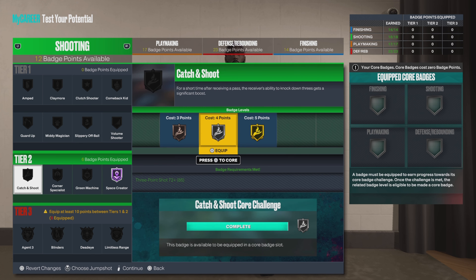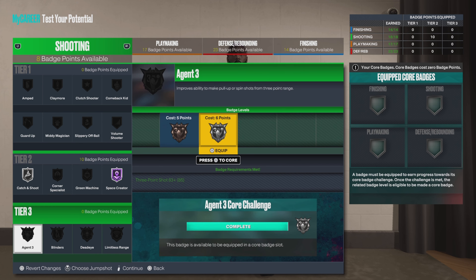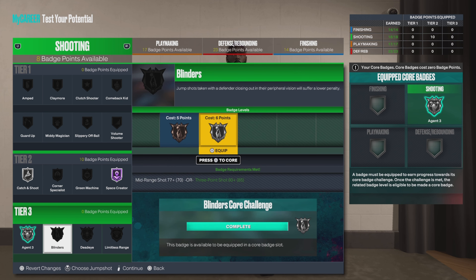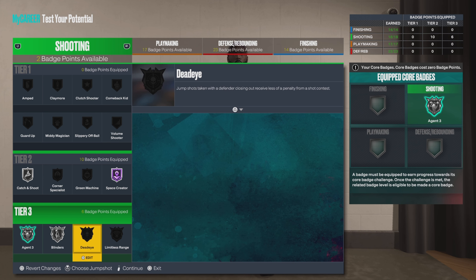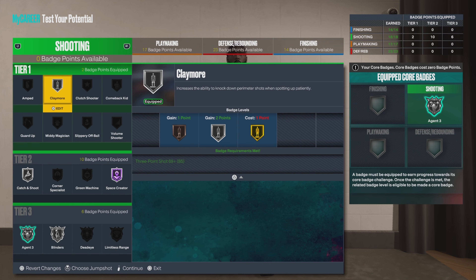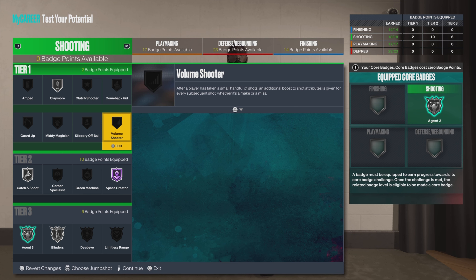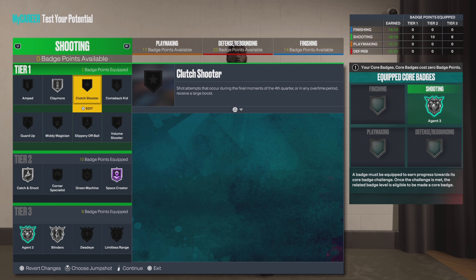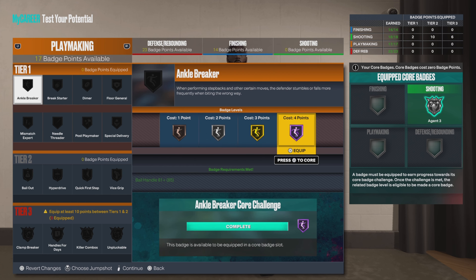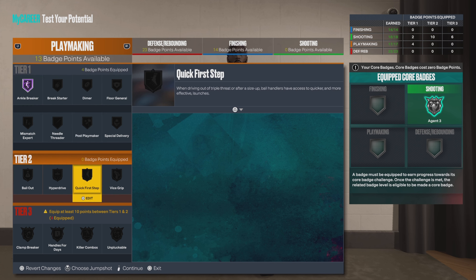Hall of fame — let's go hall of fame. Silver, core silver. We're going to go silver there. And then we can go claymore silver, or you can go volume shooter silver depending on how you feel. You could do clutch shooter — however you feel. These are just quick suggestions, not giving too much thought to it.